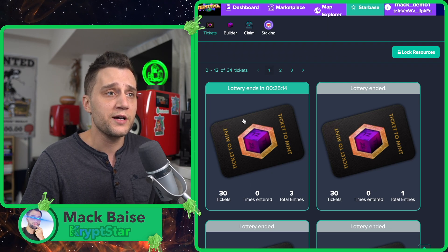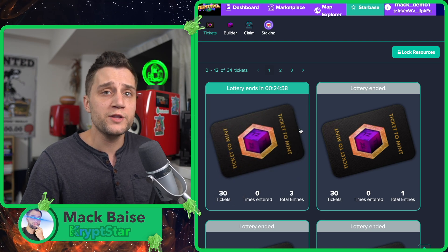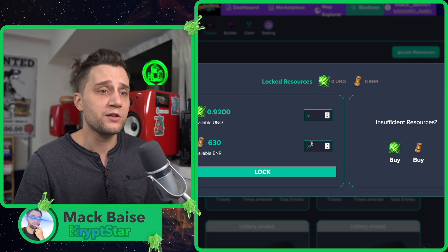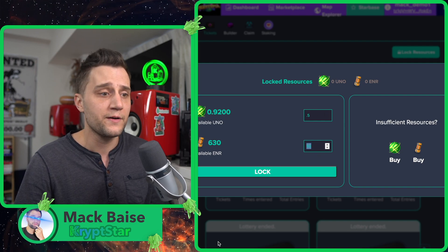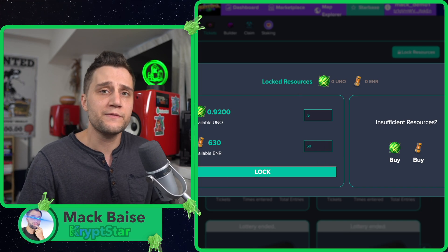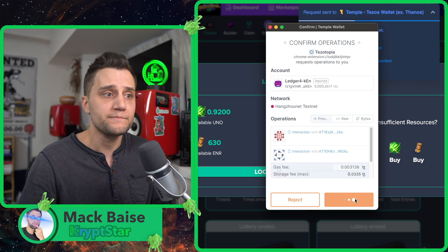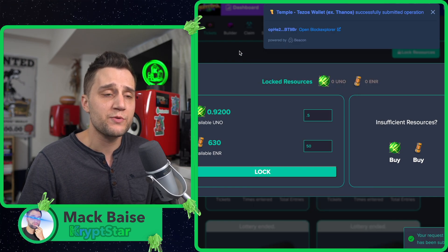Here, you can just go ahead and click on this lottery button. In order to join the ticket to mint program, you actually have to lock resources. For one ticket, you need to lock 0.51 and then 50 energy, and it'll automatically calculate that for you right here. Gift.games is working on making this more compatible with different screen sizes and mobile as well. Hit continue, and then the transaction is through.